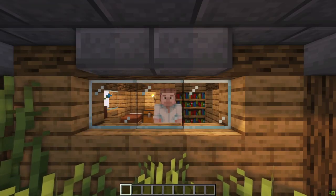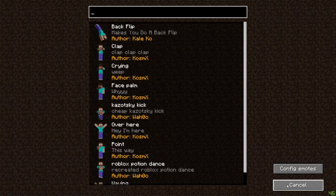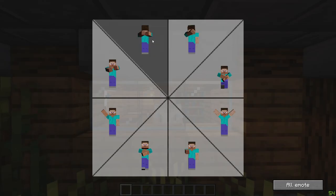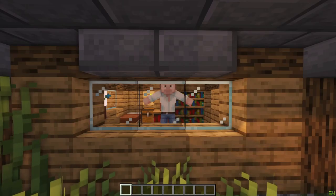Emotecraft will allow you to do emotes in Minecraft. By pressing B, you can open the emote wheel, which makes it possible to choose from different emotes. The mod also allows you to import your own custom emotes by placing them in the new game folder.